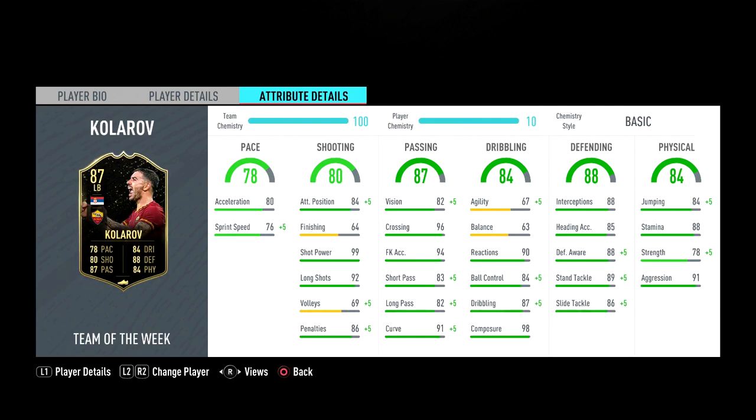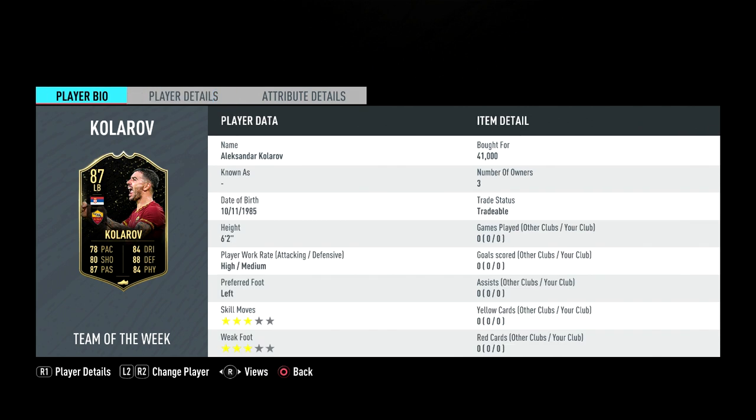Welcome back to another player review. Today we'll be reviewing the 87-rated third in form Kolorov. This card looks absolutely insane — on the defensive side of things it's brilliant, and when it comes to pace, it has some work, but he's very close to 80 in every stat.